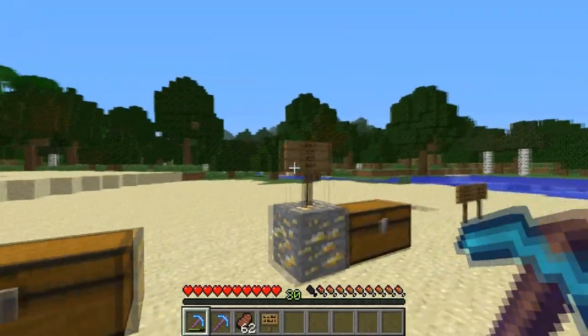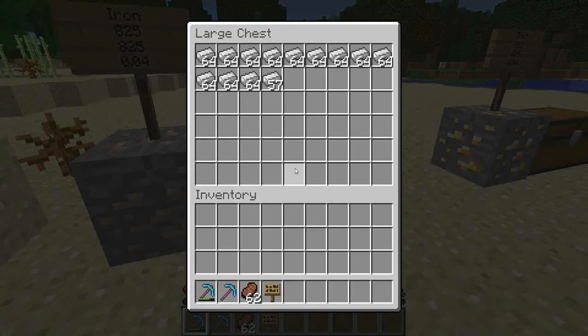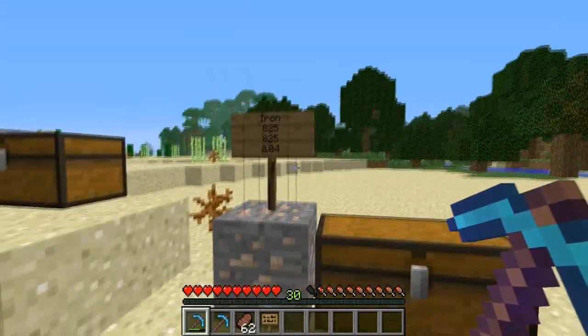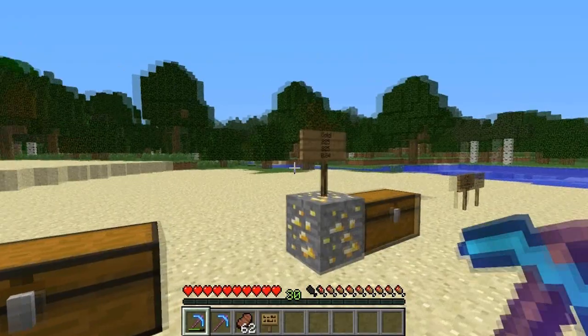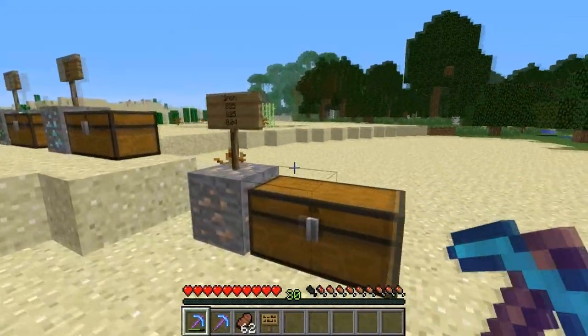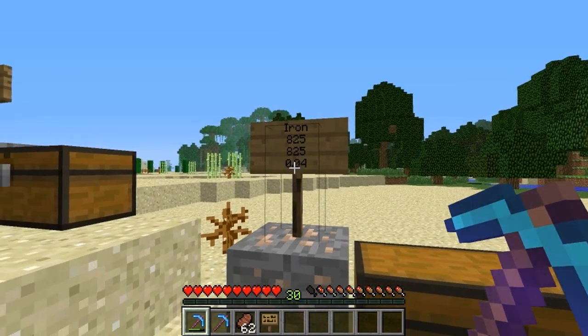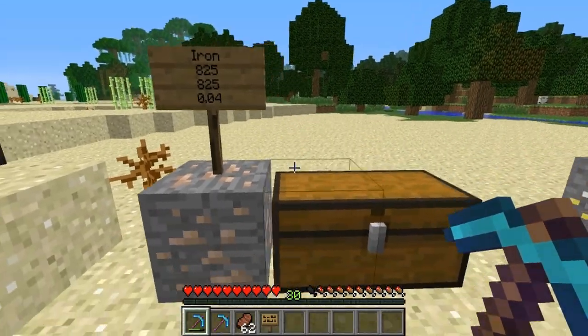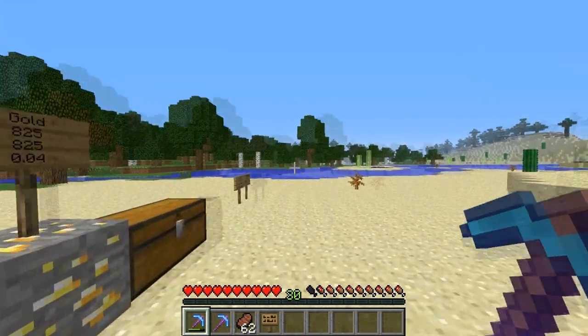As far as iron and gold go, we actually got the exact same amount from both when we put them in a furnace and smelted them into ingots. We got 825 iron and 825 gold smelted to reach level 30, which corresponds to around 0.04 levels per block — about the same as coal.